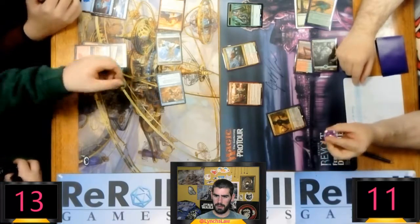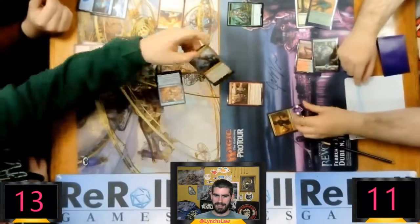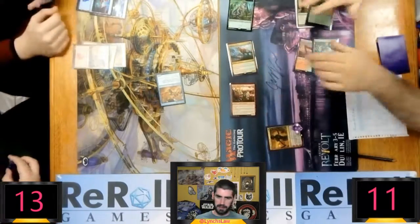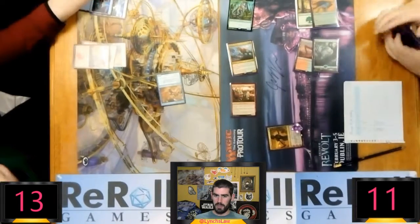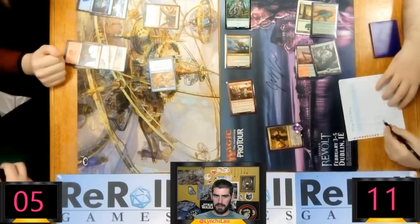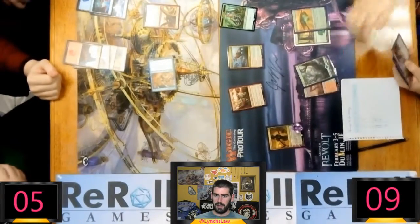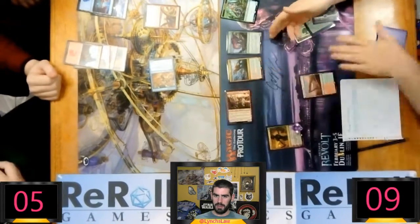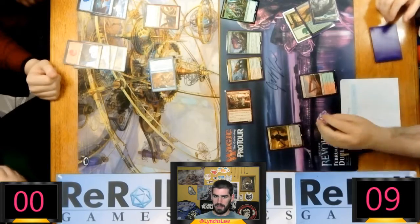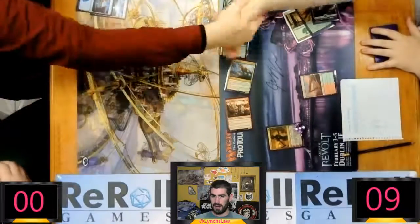Here's a spicy one — that's Samut the Tested. The player not in the game is picking up Regisaur Alpha and reading it. Looks like he's using Samut's minus ability to kill two creatures, which is pretty sweet. The Thriving Grubs isn't going to get it done here. He's on five with no cards in hand — I think he's just going to minus Samut again. Ripjaw Raptor — he doesn't need to give it haste because it already has haste from Regisaur Alpha, but it's the first time playing the deck. It's barely a mistake because he's so far ahead. He's going to get that double strike for good measure, and that's GGs. There's the handshake — thanks for watching, guys.